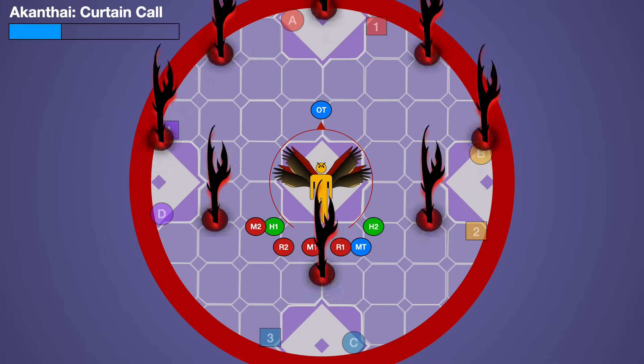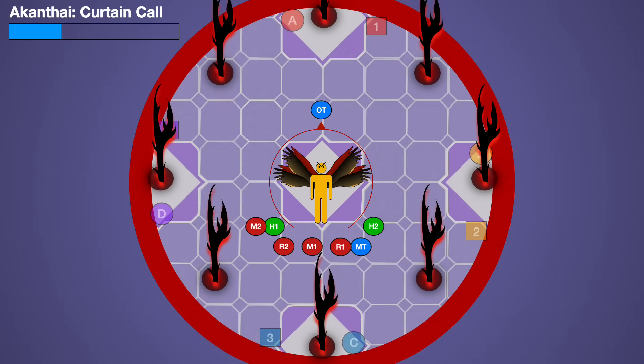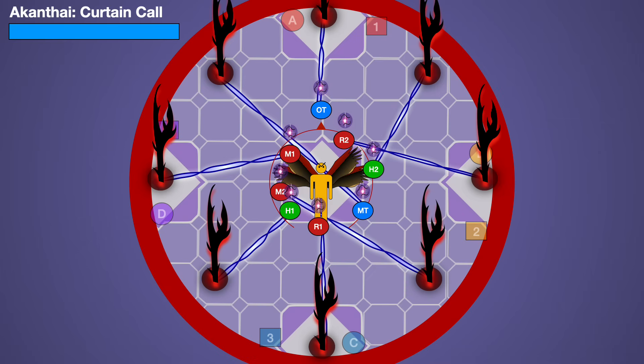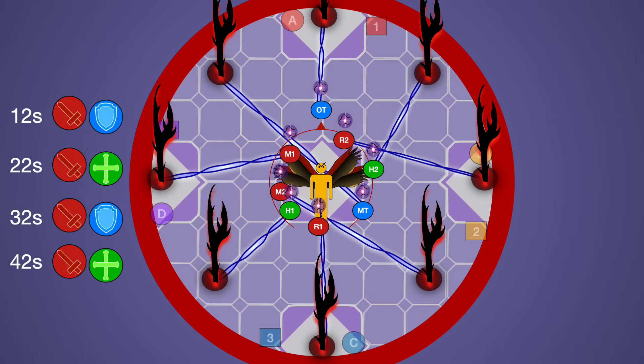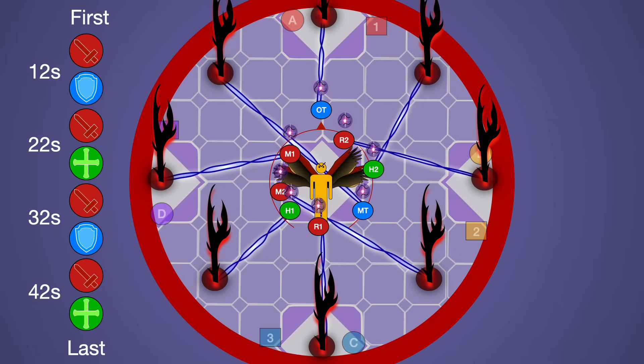Prepare for the soft enrage mechanic, Curtain Call. As the cast starts, the boss drops down eight thorns, and as soon as the cast finishes, every player is tethered to one of those thorns with a purple orb. Stretching that tether sends out a raid-wide and gives three seconds of magic vuln. Every player needs to stretch their tether and pop it one at a time, but not so close together that the magic vuln is still up when the next tether breaks. Determine the order by looking at the timer on your debuff: a tank and DPS will have 12 seconds, healer and DPS will have 22 seconds, a tank and DPS with 32, and a healer and DPS with 42 seconds. Pick one of each role to go first for each timer and you have your popping order — in this example, DPS always pop first.